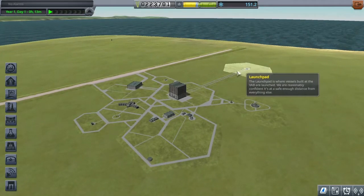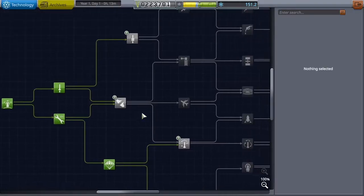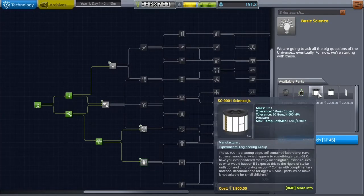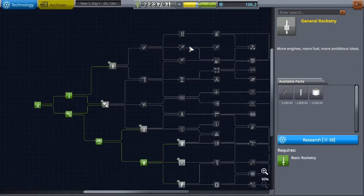I don't think there are any building upgrades I need to do this time. Back to R&D — we need to unlock new parts. Again, looking for new science experiments, the Science Junior, and then better rockets.